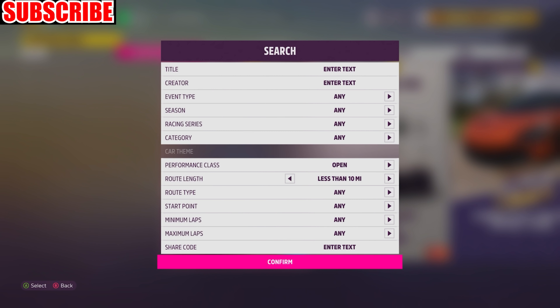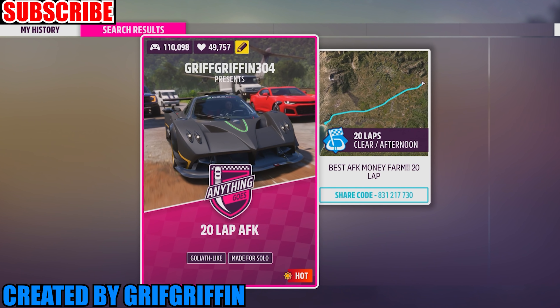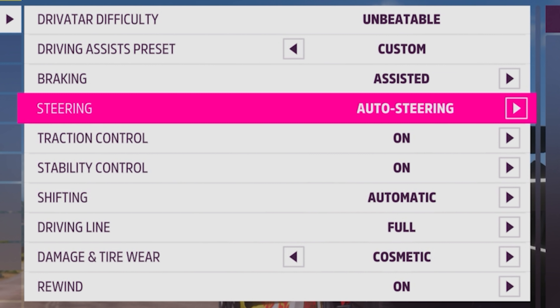Next, go to the event lab, search for this share code, and it'll pop up this 20-lap race. The three best cars to use for this are the Sesto FE, Pagani FE, and the Mercedes-Benz FE. Copy my settings exactly.